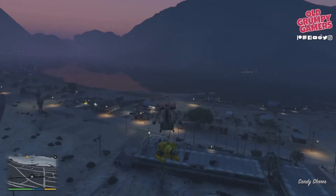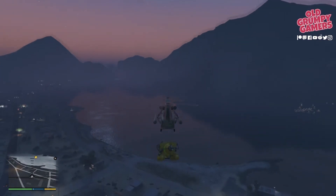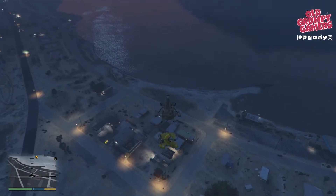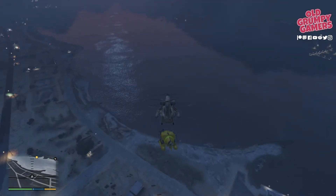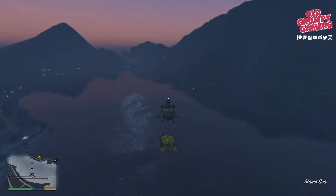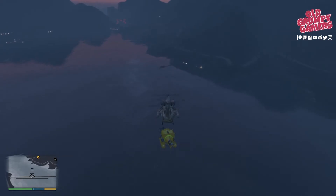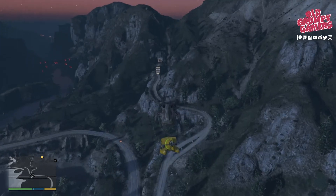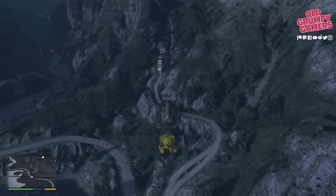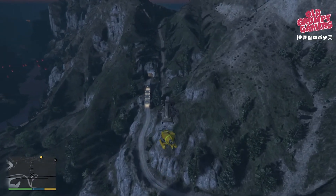Head out to the marker — make sure you ascend a fair bit, as we need to get over the top of the mountain without the cargo bob getting clobbered. I'll absolutely never get sick of those water effects or that sunset in Los Santos. Remember to ascend to get over the mountains and make sure we don't clip the cargo bob or lose it, as Trevor would be very upset.